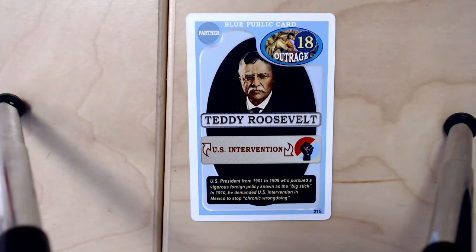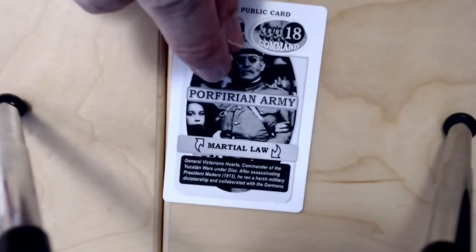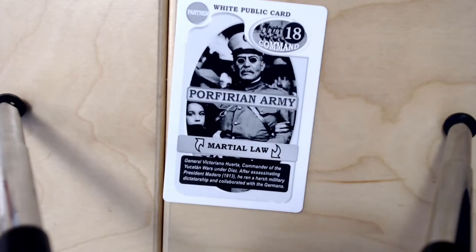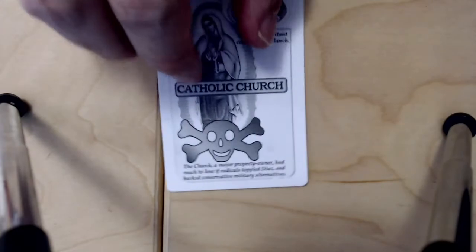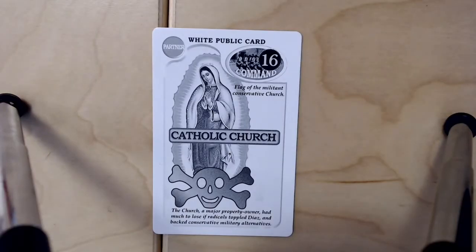The blue club public card is Teddy Roosevelt, which if bought gives a prestige point in outrage, or can be flipped to give a prestige point in command. The Catholic Church is the red public card, which can give a prestige point in revolution or in command. These decisions are made as you get into the middle to end of the game, in order to boost your tableau in the prestige point area you're seeking to win with.